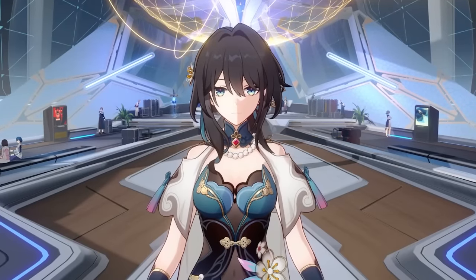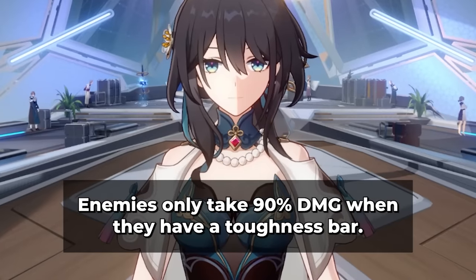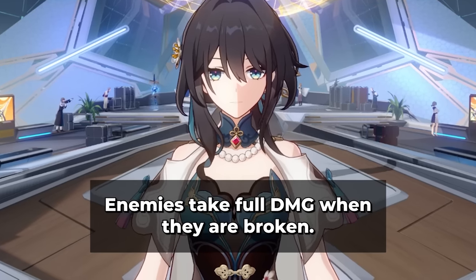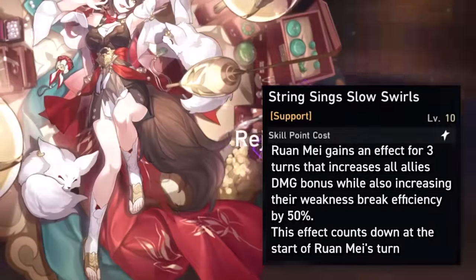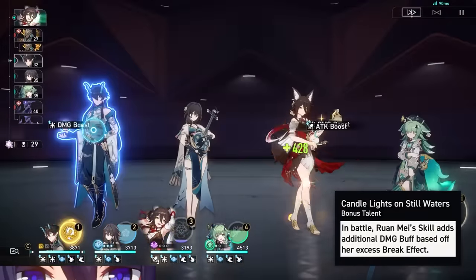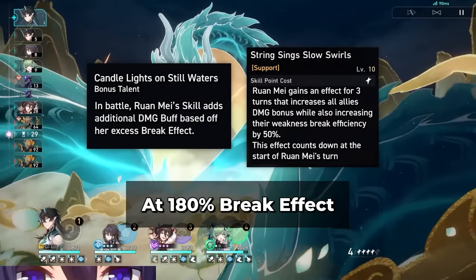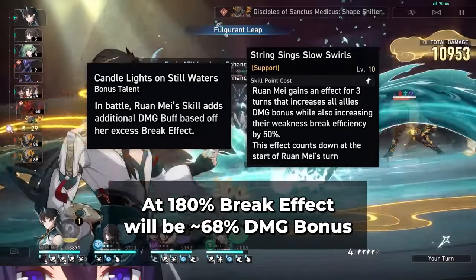Something huge about extending break that probably not a lot of people will talk about is that when enemies have a toughness bar, they take 90% of their possible damage. When they're broken, they're taking the full 100%. So longer breaks means you have a bigger damage window and thus more damage. That 32% damage bonus isn't the only damage bonus she gives either — with one of her major traces, she gains 6% more damage bonus for every 10% break effect she has over 120%, up to a maximum of 36% additional damage bonus. In total, with an optimal Ruan Mei build at 180% break effect, you get 68% damage bonus on all allies.